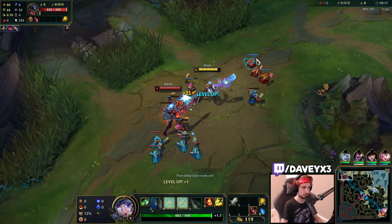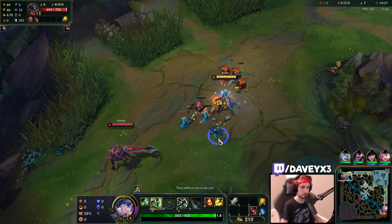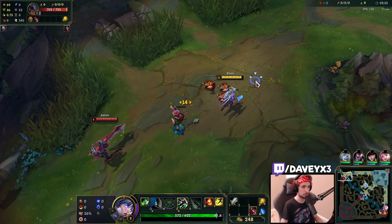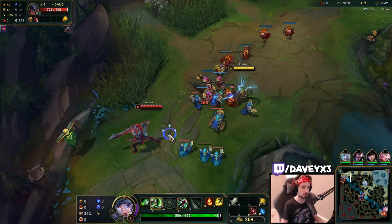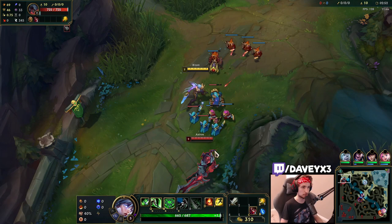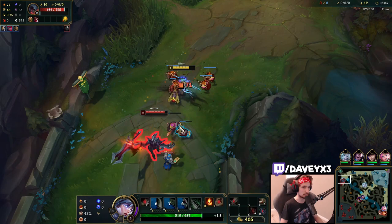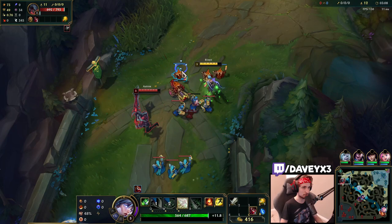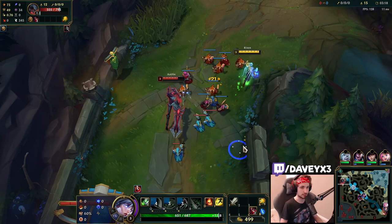Looking to get pressure on Aatrox for a level 3 fight. Wanted to cheese him level 2, but he hard-pushed the wave with his Q, so that option is gone. Against Aatrox, always look to get pressure and push — it's incredibly important because it creates other opportunities. Trading is simple: whenever Aatrox goes for CS while the wave is pushing toward him, use that to your advantage and get the perfect short trade in.